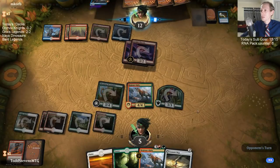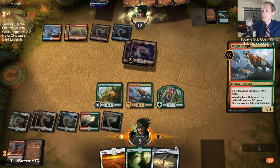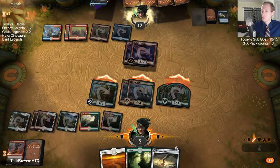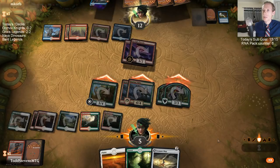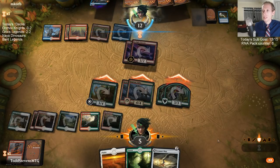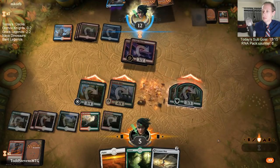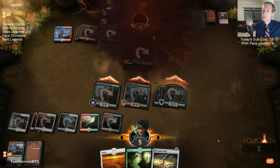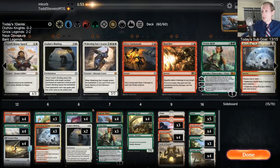On my turn they did nothing else. I hope they don't have a counter spell or removal. Deathgorge Scavenger is a pretty good card in this matchup, but it's not necessarily something I love in a lot of matchups — it's weak against Clarion, like we're playing Deafening Clarion, it'll get swept up. That was a close one but I got it — had them down to one with a double shock.